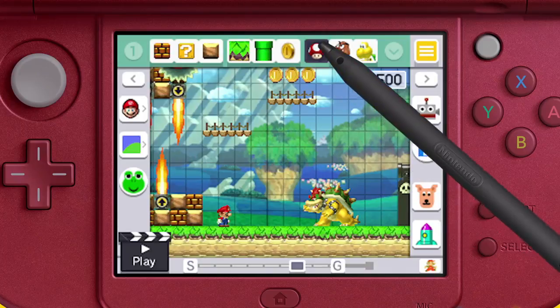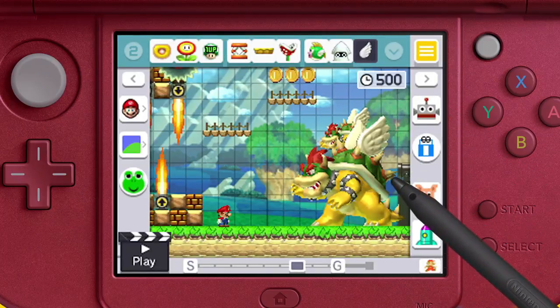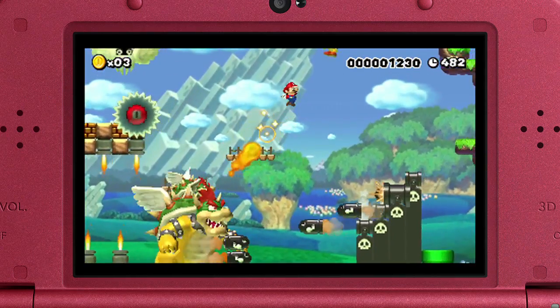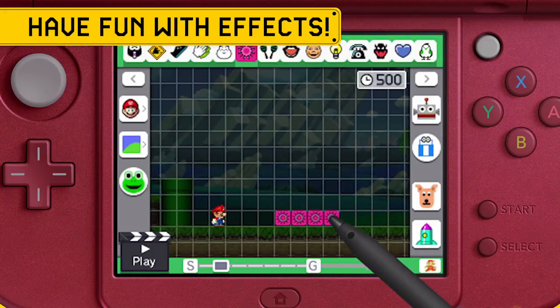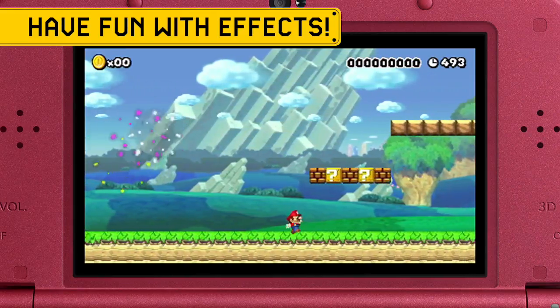Imagine Bowser — except huge — and with another Bowser for a sidekick and wings. With the game's intuitive touch screen controls, making courses like this one is a breeze. You can even add fun effects like bursts of fireworks and rounds of applause.